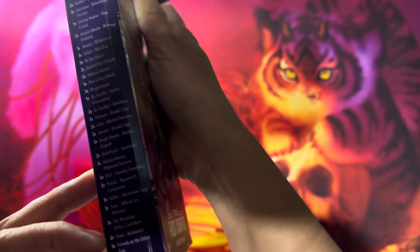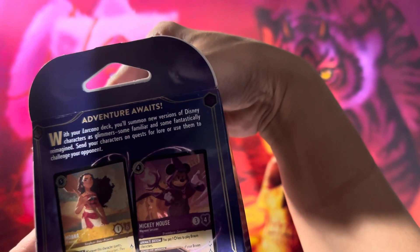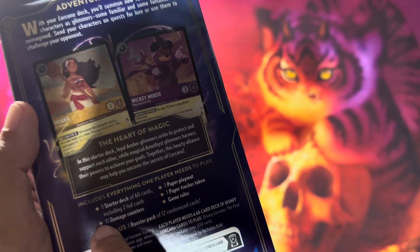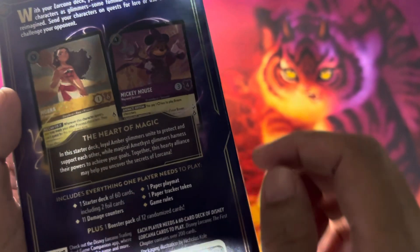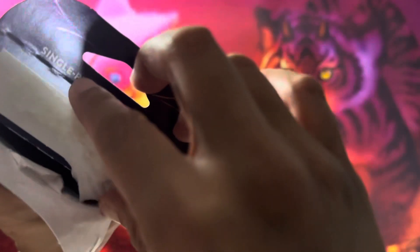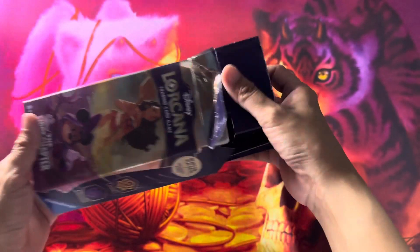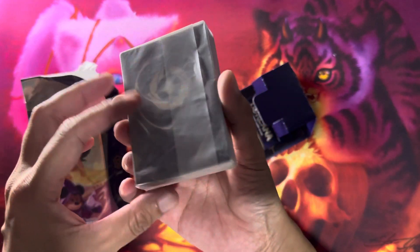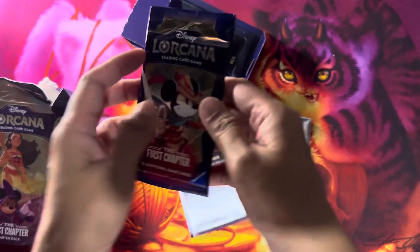The Ward Room, Isma and Friends on the other side. I think it comes with foil versions of these, which I like. One starter deck of 60 cards including two foil cards, 11 damage counters, one paper playmat, one paper tracker token. And one booster pack full of 12 randomized cards. I chose this instead of a box so that there's already a deck to play with. I decided to get a full set so that if I do find people to play with, they would have a deck as well, because singles might be hard to get or expensive. There's no deck box — that would have been nice.